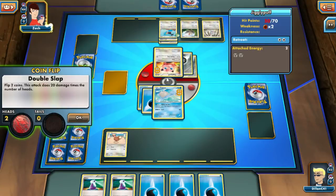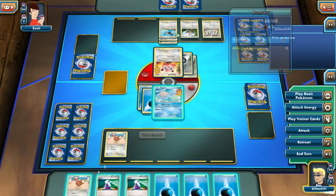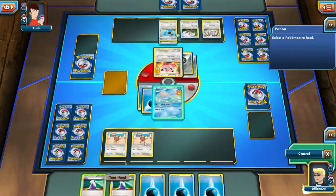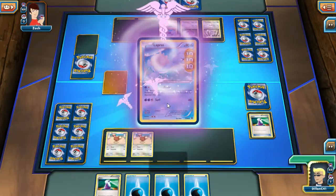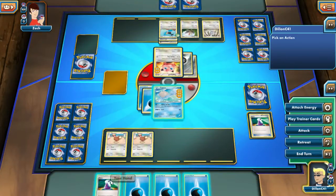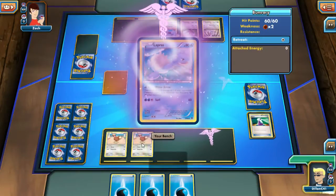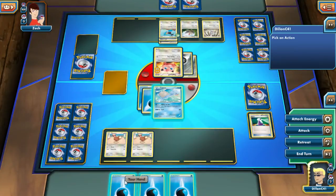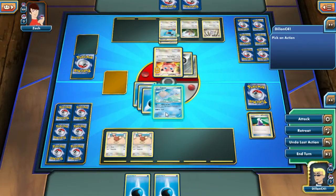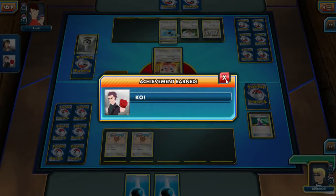You got two heads, so that does 40. I'm going to place this Buneary down and use a potion on Lapras to heal for 30. Can I use two potions? I can! That asterisk means you can use any energy and equip it to him. I'm going to equip him with that and use Surf for 60 damage. And I got a KO! Achievement earned — First Blood.